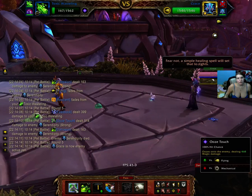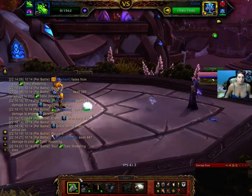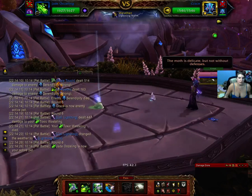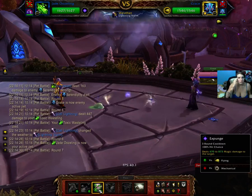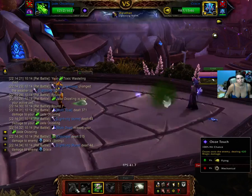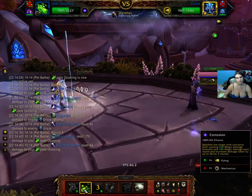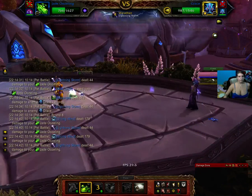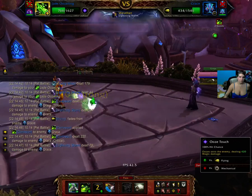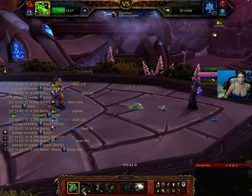This pet will kill us, so either just Pass or do something — it doesn't really matter. Bring up your Jade Ooze Leng. Let's do Corrosion, Corrosion, Corrosion. And Ooze Touch should hopefully finish her. Yep. Her name's Grace. Nice.